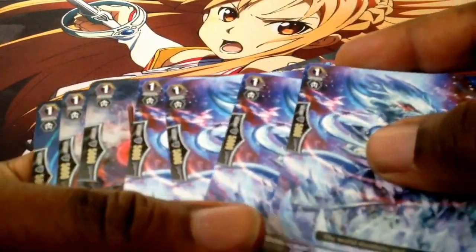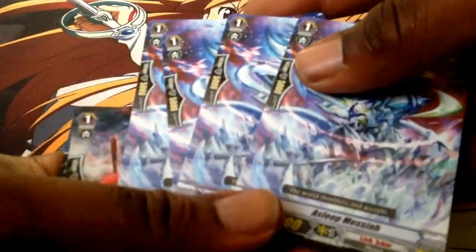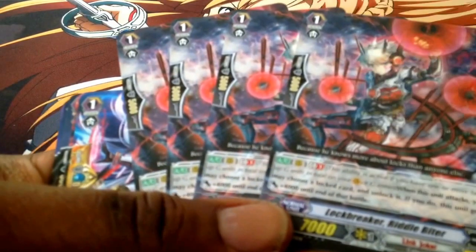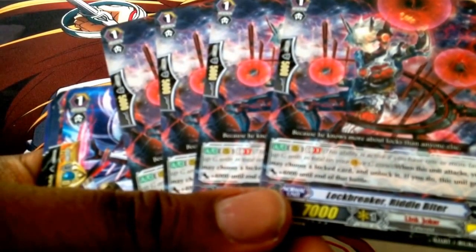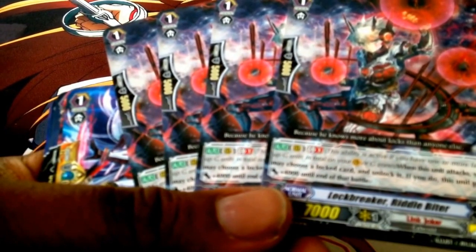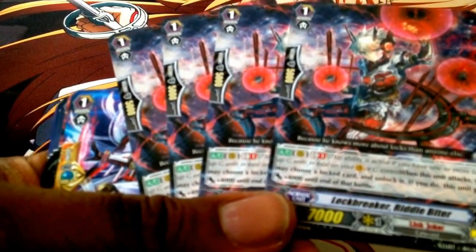You have four Sleep Messiah — AK Boosters and AK Beaters. Looks pretty good. You have four Lockbreaker Riddle Biter. He's very good. When this unit attacks, you may choose a Locked card and unlock it; if you do, this unit gets plus 4,000 attack — Generation Break 1, Rear Guard effect. Very important card to the deck.